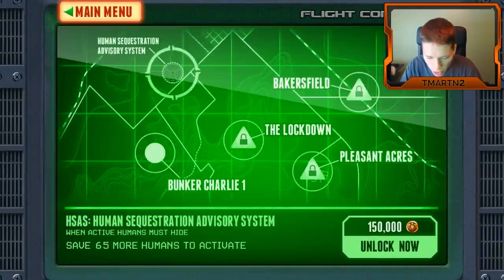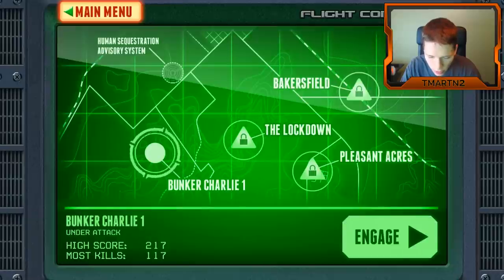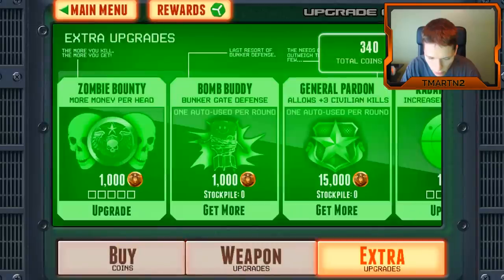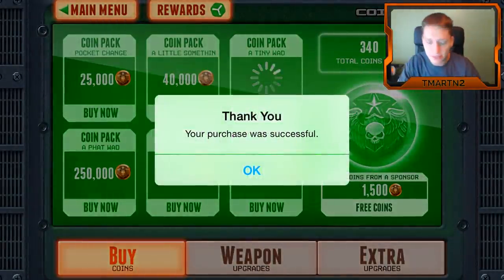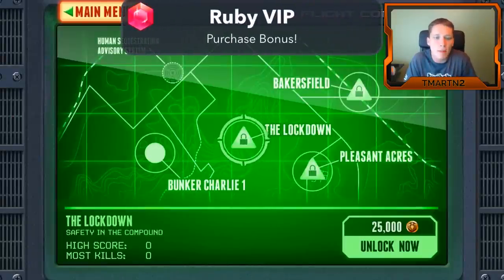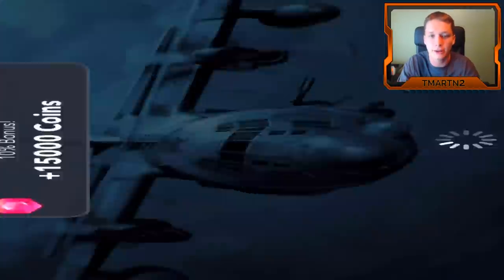Now can we move on to the next one? Human sequestering advisory system — saves 65 more humans to activate. Unlock now for 25. We need 25,000 coins. I say we just get some more coins — let's see, how much is 150,000? A tiny wad coin pack — that's going to be a lot. 999. I'll make a better video for you guys. So we're going to be able to upgrade and unlock new places. It's just tough for Mobile Mondays — if I was playing on my own I'd keep playing Bunker Charlie, but since it's Mobile Mondays I want to unlock new things immediately.